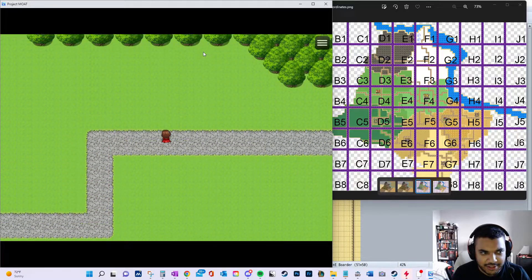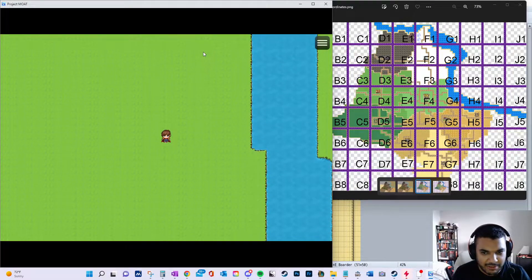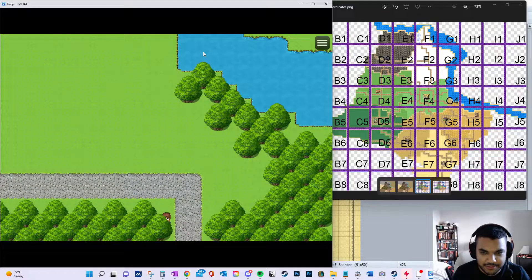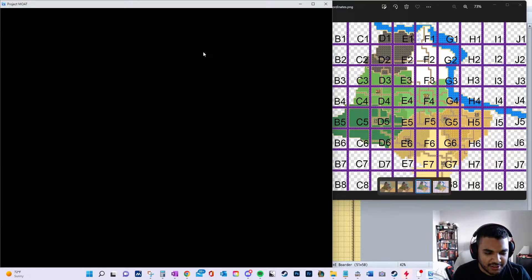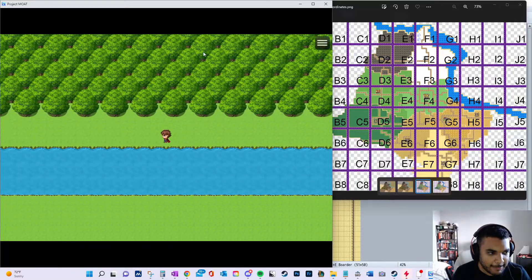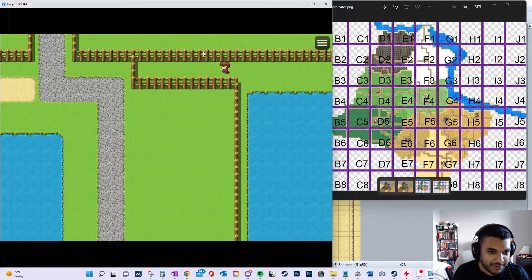G4 is kind of walled off by trees and goes along the river. We'll make our way back to the start in G5 where Manaheim is. There's another wonky transition there to fix - it looks a little ugly coming in from this angle. There's kind of a hidden area over here where you could probably get an item.